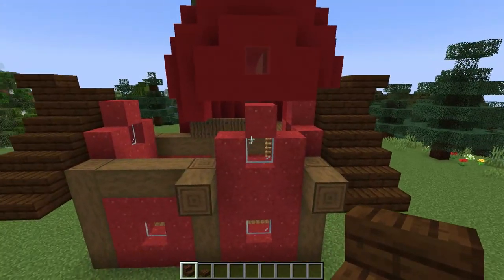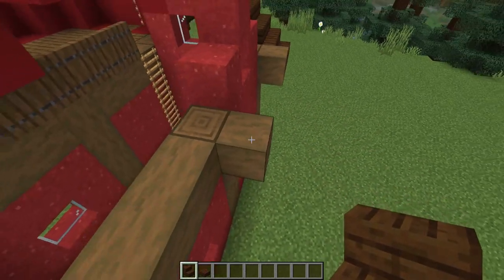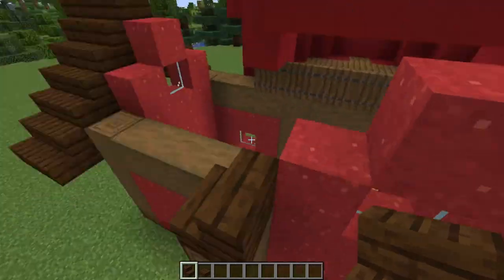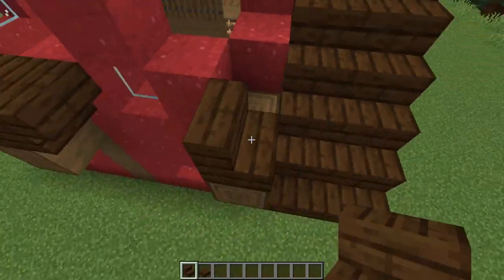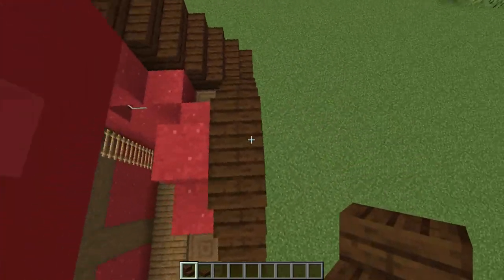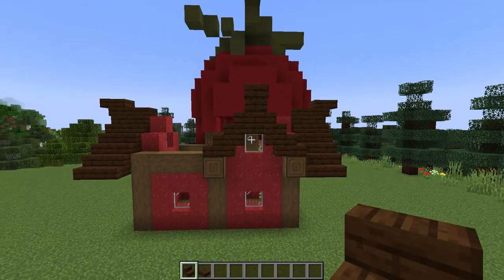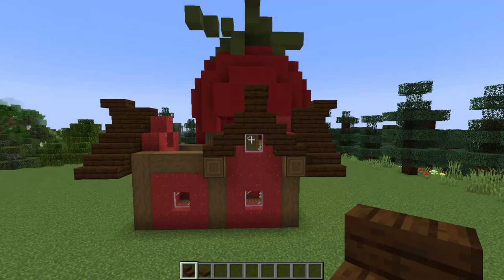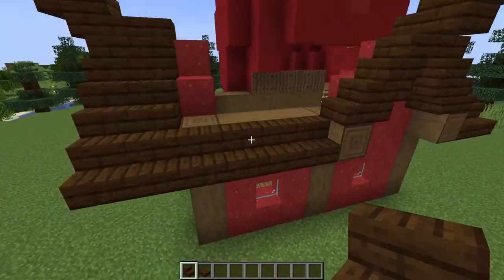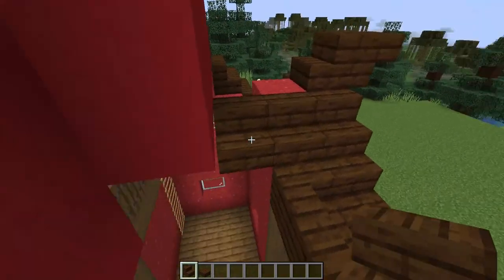The last gable we have to do is this one here for the little window box on the side of the roof. For this I'm just going to start on top of the spruce logs, not beside it, and I'm going to create the same style of gable with the stairs coming underneath to create a finished look. I'll then just create my flick straight on top of these stairs. Now to continue on the rest of our roofing, I'll connect up these stairs across here and then begin wrapping them around, making sure I connect up to this gable.